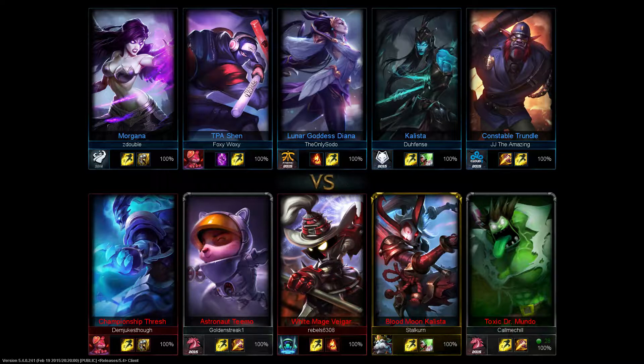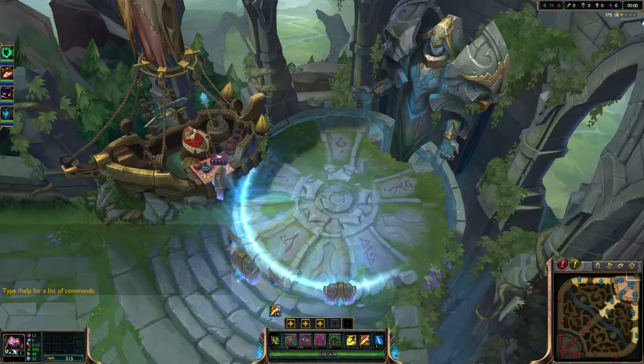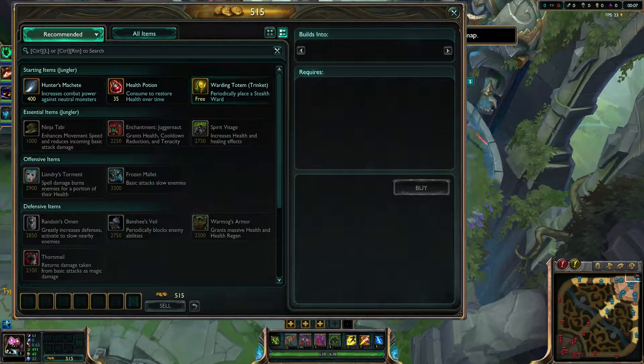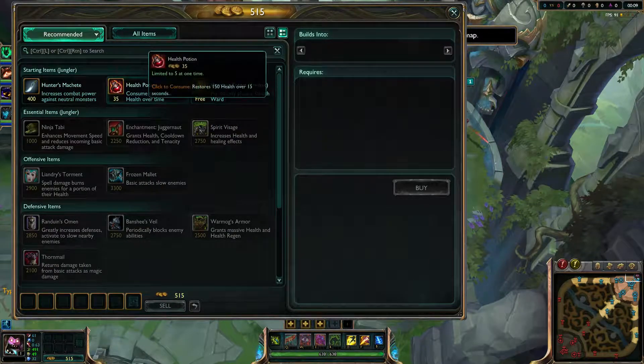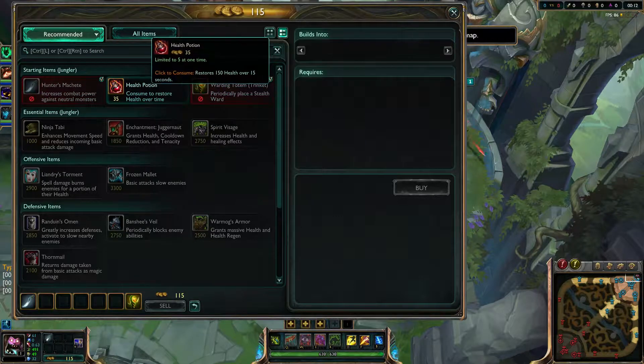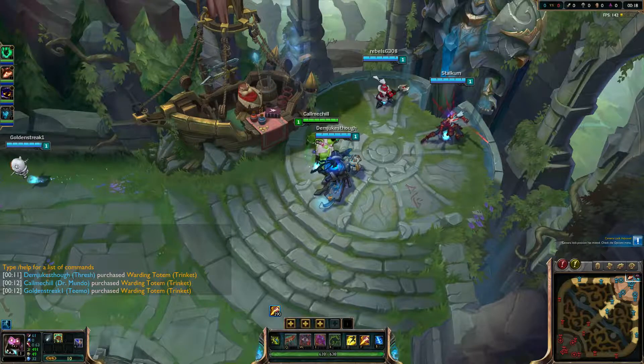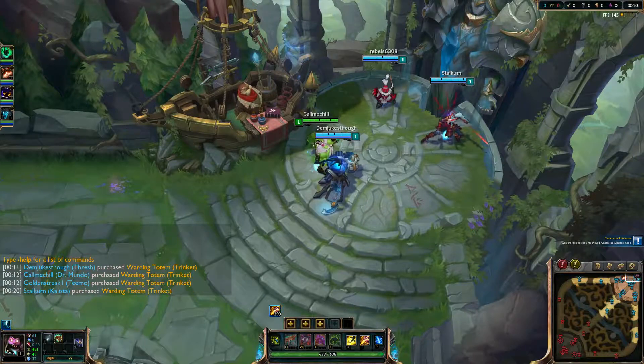Since I'm on the red side, I'd get the Grump, the blue buff, and the Wolves. Then I would go down and get the Crab. Now, if it turns out the enemy jungler had the same idea about the bottom crab - he's on Trundle - then I would back off for a little bit, go farm up the top part of the jungle after I get my jungle item, and then go get dragon pretty early anyway, as soon as I see that the crab has worn off.